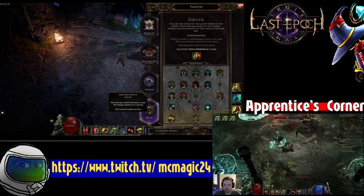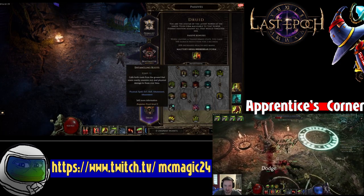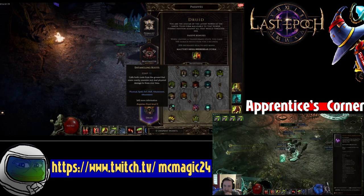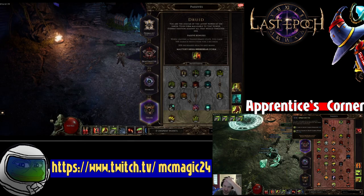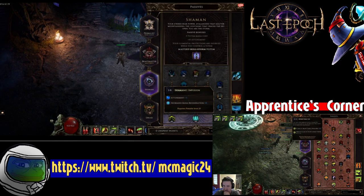Next, we'll drop down to the Druid passive tree, where you need to put at least five points in to unlock Entangling Roots, which is the main purpose. But if you put five points into this node, you get Attunement, which scales the healing on your Entangling Roots skill, and it also gives you Elemental Protections, which is really nice. You have three points in Shaman — those are for Mana Regen. From the Shaman tree you get Attunement and Mana Regen. Entangling Roots is a pretty mana-intensive skill, so the more you can cast it the better, because multiple Roots stack on top of each other.